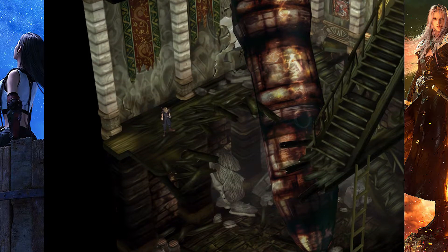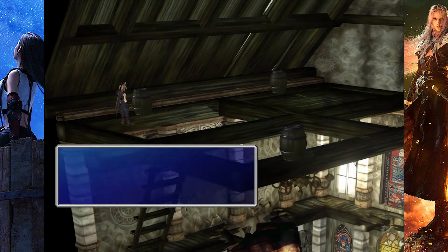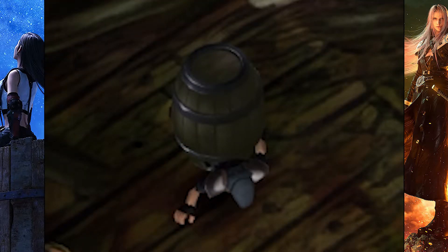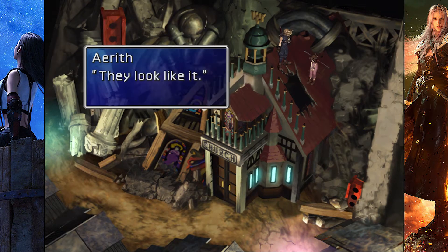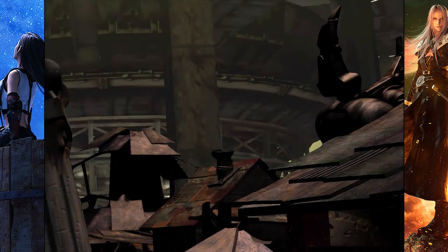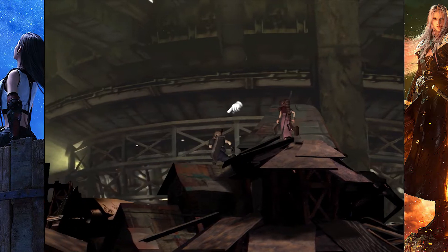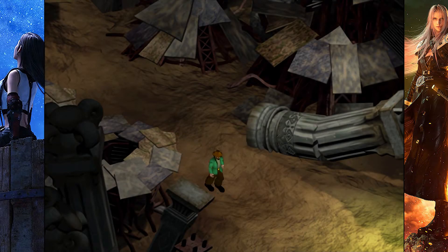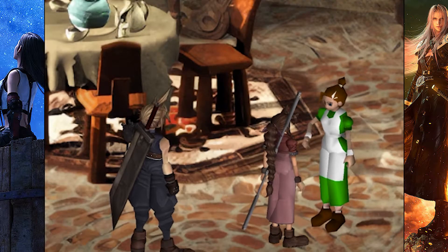It was basically Aerith telling Cloud to be her bodyguard when she saw the Turks coming. The Turks are good characters that start out as antagonists — I like them a lot, they have a cool backstory and their theme is amazing. She knows a bit about SOLDIER, which we're not supposed to know what she means — but we as fans know she's talking about how she used to know Zack. Cloud kind of reminds her of him because he literally took on Zack's personality. We've brought Aerith back to her mom and now need to escape without her realizing.